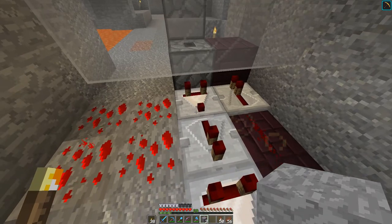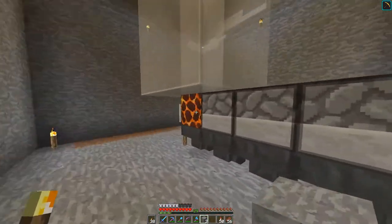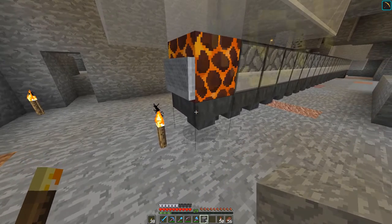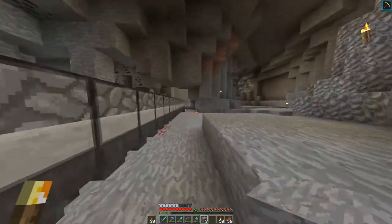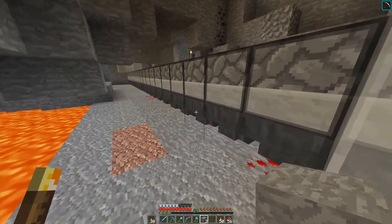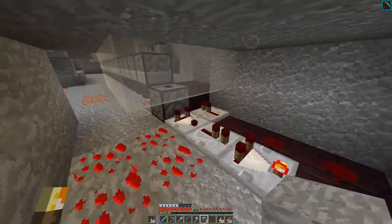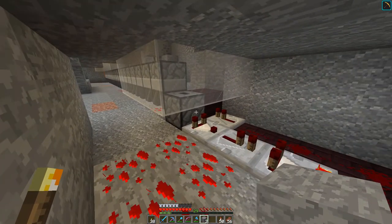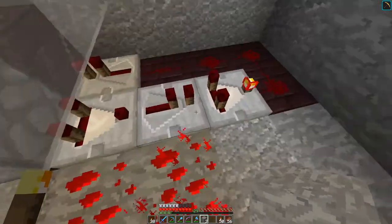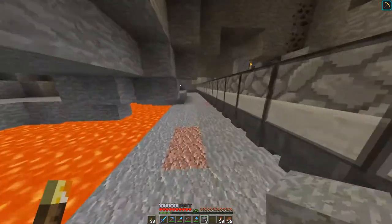Over here, we've got a standard dropper setup. The skeletons drop onto that magma block right there. The hopper minecart is shoved in there — or rather, the magma block is shoved onto the hopper minecart — and that minecart picks up all the drops and puts them into this hopper. Instead of using the observers like I've been doing, I really didn't want pistons going, and I've already got a bunch of hoppers, so I need to reduce lag. We're just using the comparator clock — just in case we happen to fill that dropper up, we'll still get a clock running from this comparator.